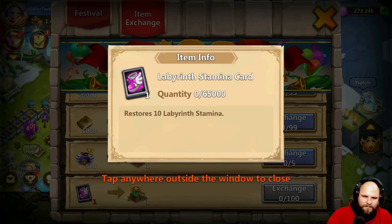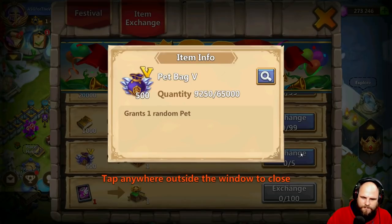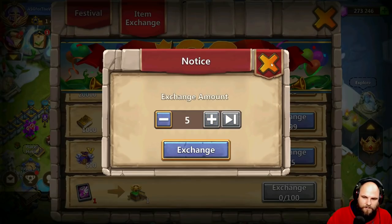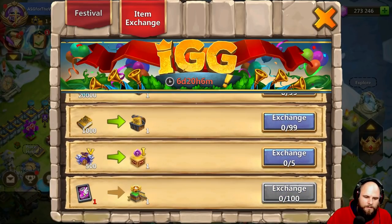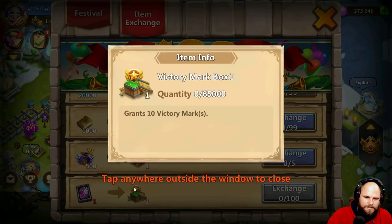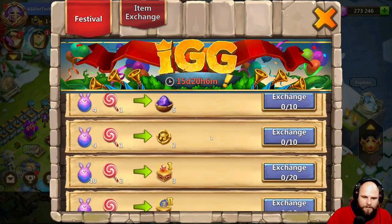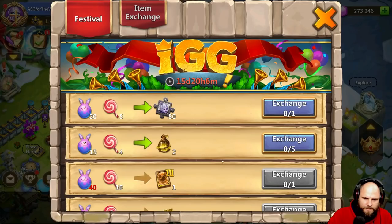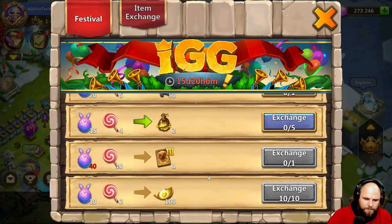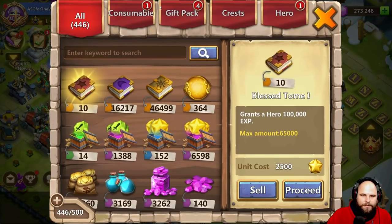How come I don't have any labyrinth stamina cards? Super pet box for these things — do I even have... wow, I've got a lot. I don't want that. I can exchange two — I've got 33 and I've got 13.